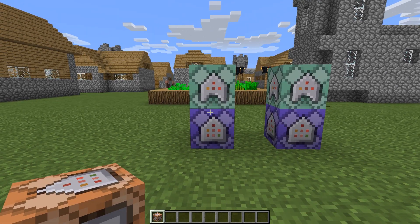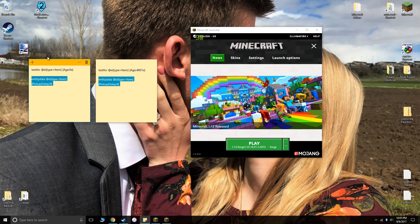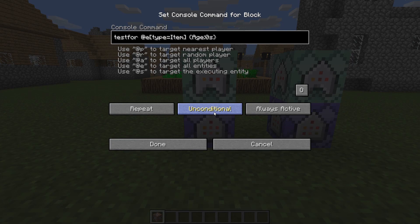Now we'll need the first command — I have them saved here for convenience. Let me put it in here. This command tests for all entities or items with an age of zero. When an item leaves your inventory or is summoned into the world for the first time, it gets an age counter attached to it and the age counter starts at zero. So when you drop an item, obviously the age will be zero and this command block will find it.